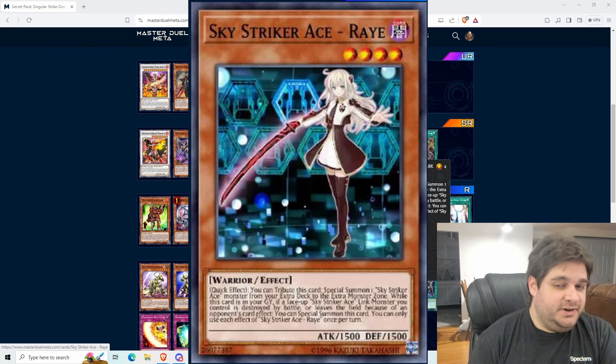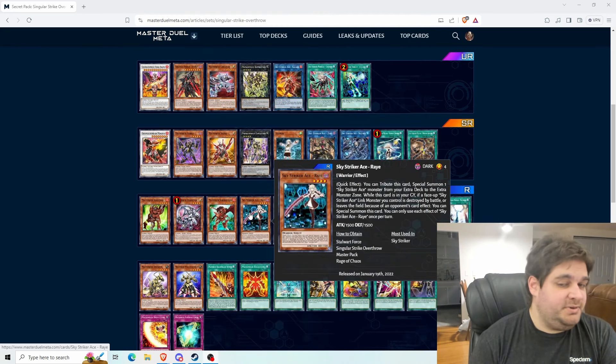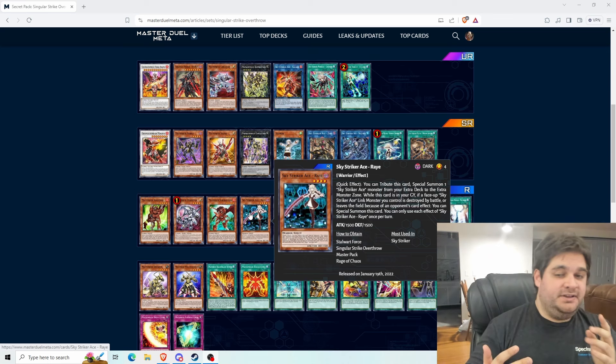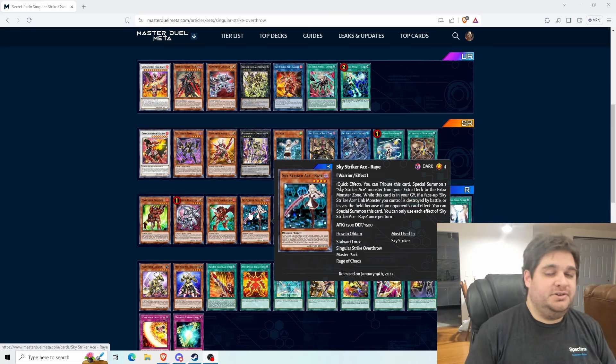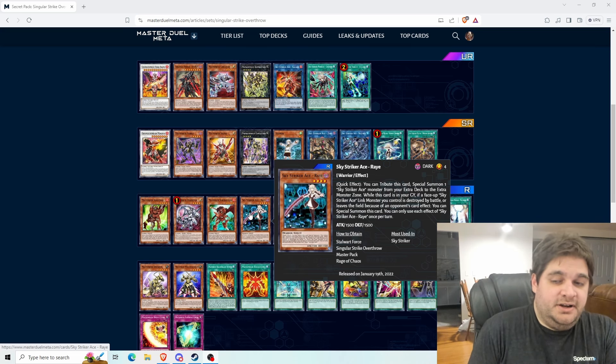Then if one of those link forms leaves the field, Ray comes right back and assumes a different form. That is going to be very difficult for a lot of people to deal with, especially in a format where we don't have a Main Phase 2. If you knock Ray out of one of her suits and she comes back assuming a different suit ending the battle phase, your turn is over. You'll have to be very careful playing against this deck.